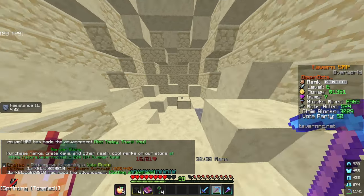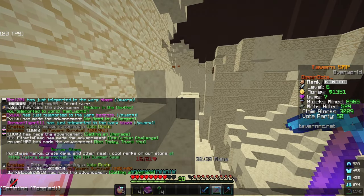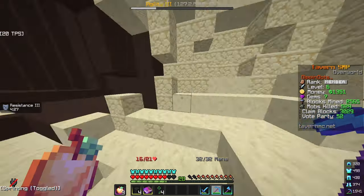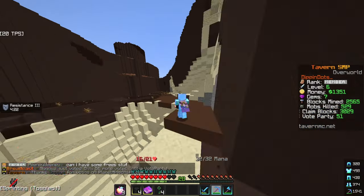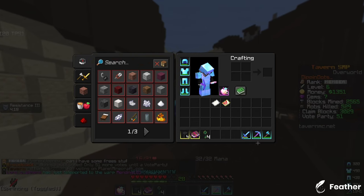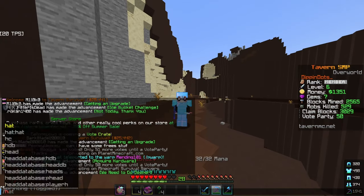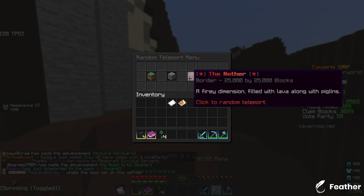Come to the mines and start mining for a little bit. If enough people vote, a vote party will happen and you'll get some enchanted golden apples plus items like diamonds and iron blocks, which is good for starting. After you get full diamond armor or diamond tools, you want to be able to go to the nether to get netherite armor.